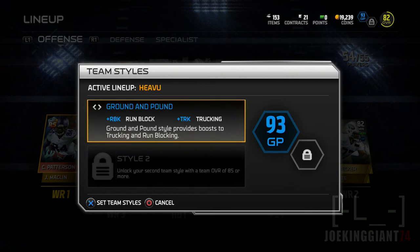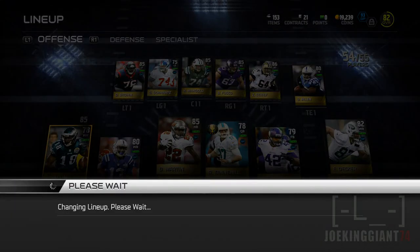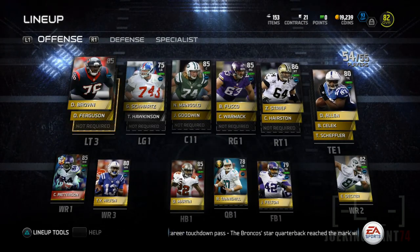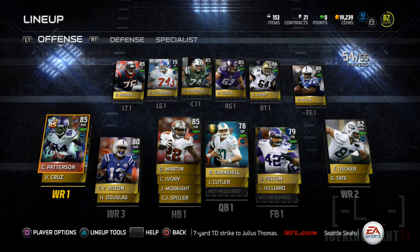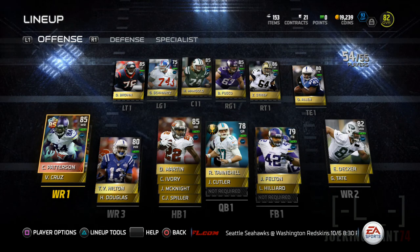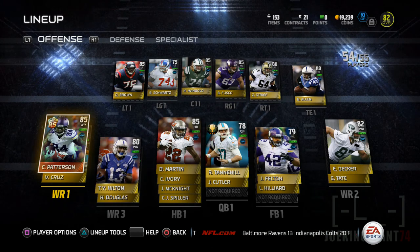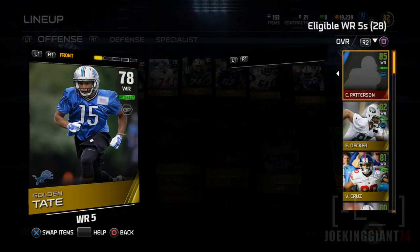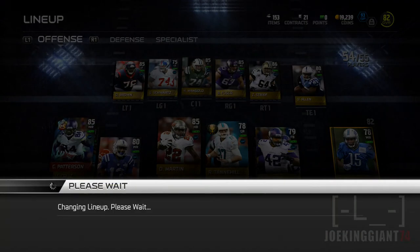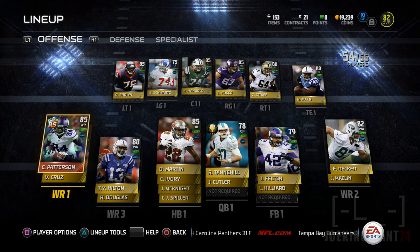All we have to do is run back draws, isos, and other run plays. This is a great addition. The Cruise is fourth — my top four receivers are Cordell Patterson, Ty Hilton, Eric Decker, and Victor Cruz fourth. You'll be able to see Patterson in action in my next game tomorrow. With all this Ground and Pound, I'm going to run a lot more — Patterson will be there for play-action routes across the field. That's pretty much it guys — leave a like, leave a comment, tell me what you think. Subscribe for more Madden 15 Ultimate Team!